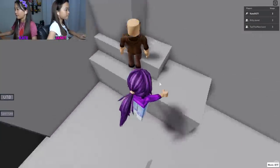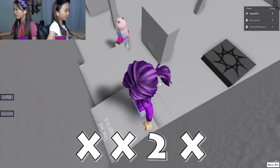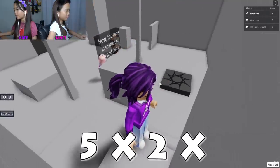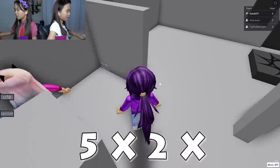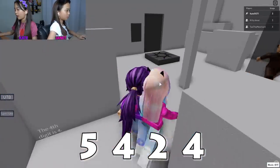Tad already found it. Oh I found it too - the third digit is two, the first digit is five. Okay, so two five, something... last digit is four. Five four five four?